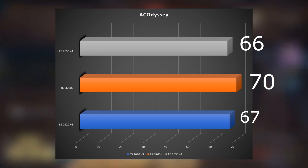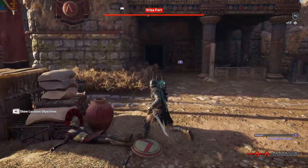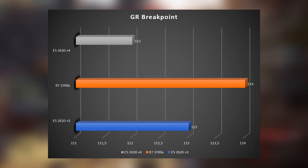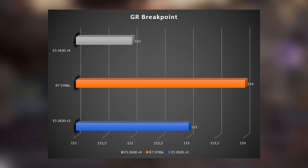Ghost Recon Wildlands at Ultra was so GPU-bound that all three CPUs got 75 FPS average. I then tested Ghost Recon Breakpoint at Ultra with Vulkan and the same thing happened: the 2620v3 got 113, the 3700X got 114, and the 2630v4 got 112. Note that Breakpoint is more recent than Wildlands with way better graphics and the performance jump is massive — congratulations Ubisoft.